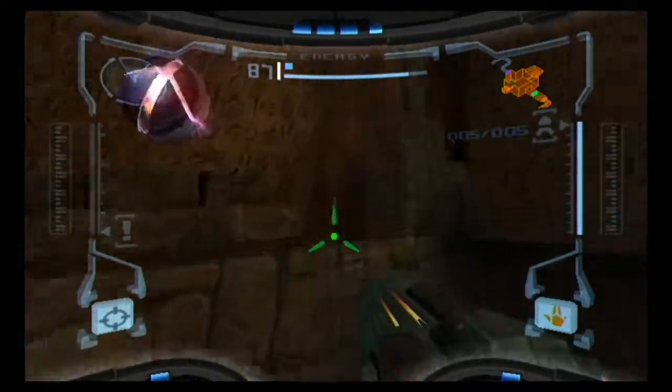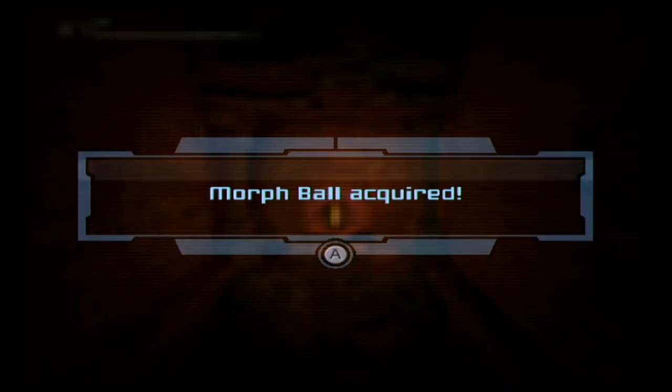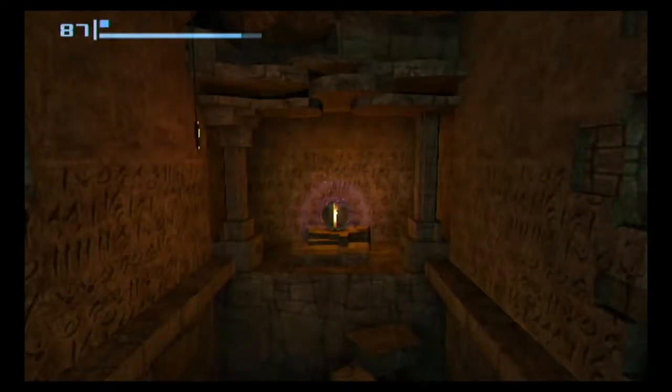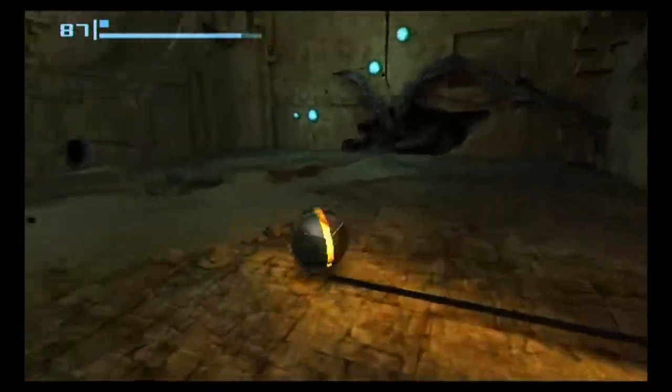If I don't lock up on the wall, that is. Morph Ball acquired! Not the Morph-ing Ball, the Morph Ball. Now, this is just like it was at the start of the game. We can press the C button on the nunchuck to go into Morph Ball mode.